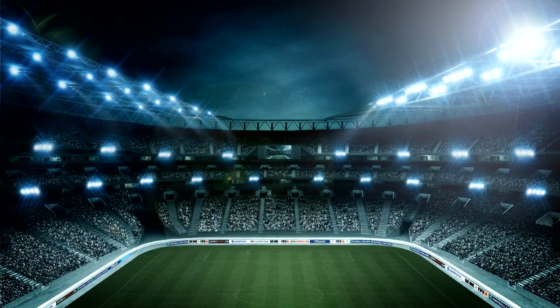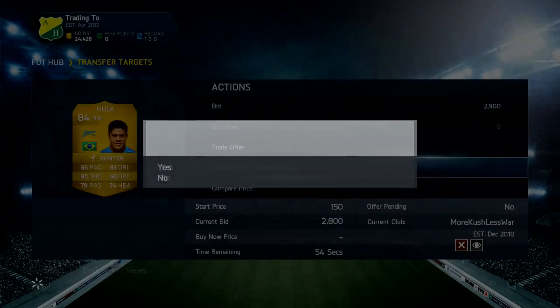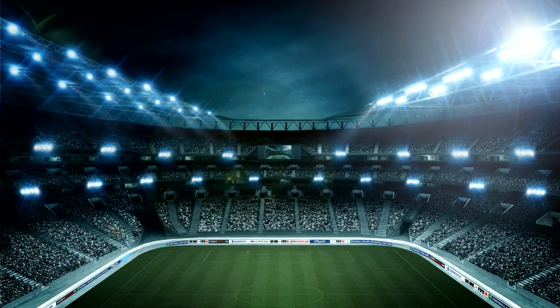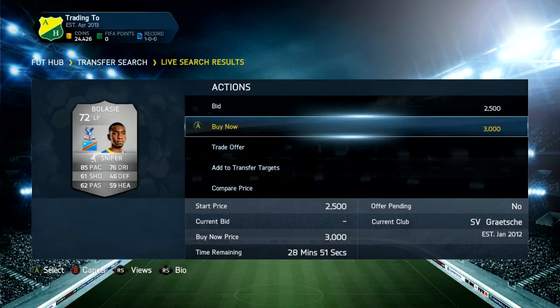A lot of the players did sell, a lot of the silver players — still got Freddy Adu who's still there selling for 800 coins. We're on 24k now, which is actually not that bad. We haven't picked up anyone because we're looking at these Hulks with Hunter on, but we didn't really fancy picking any up at that price.